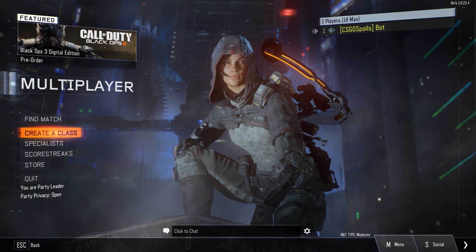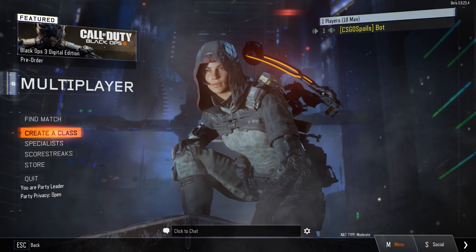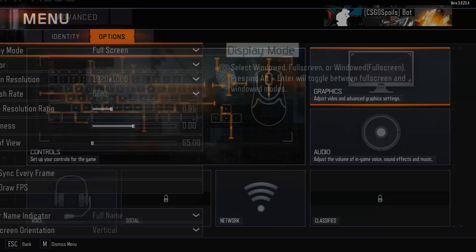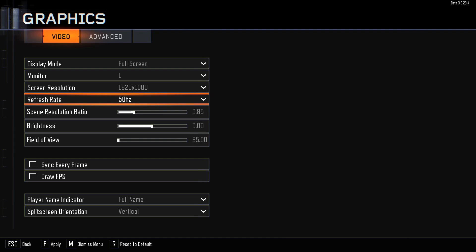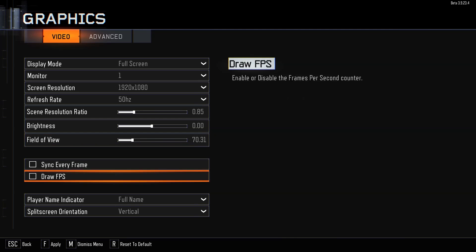I'm just doing a short little review because I don't want it too long or too in-depth. Looking at the options menu: graphics, refresh rates - it's detecting as 50 Hz when it's not. Brightness, field of view - I can't have it too low or I'll get sick, so I'm gonna turn it to around 70.